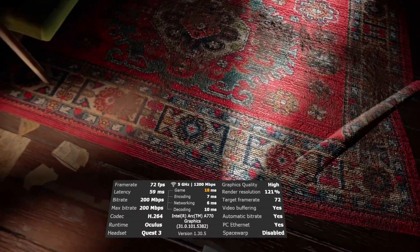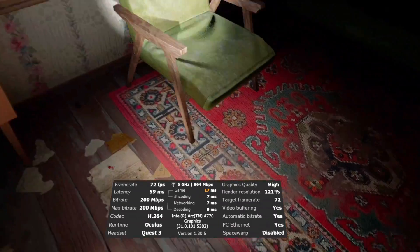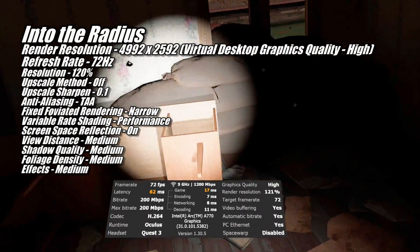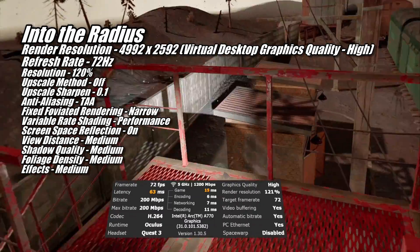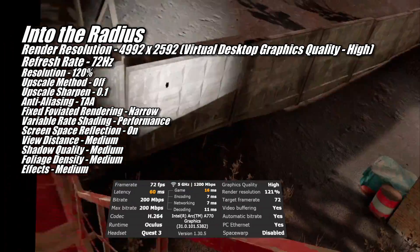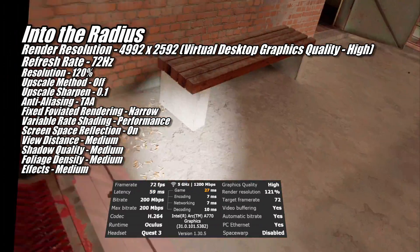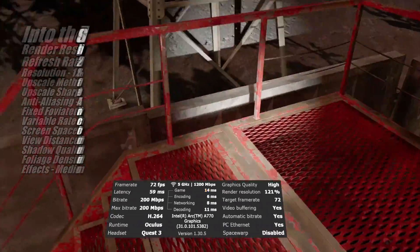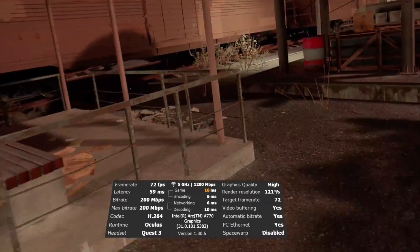The last game in our lineup is Into the Radius. Like the majority of the games I tested, to keep the visuals sharp I had to go with a refresh rate of 72Hz and use Virtual Desktop's High Graphics Quality setting. In the game settings, I used the medium graphics quality preset, and the A770 fared really well at these settings in this game. There was the occasional dip below our target of 72 FPS, but overall the performance was good and the visuals looked sharp.